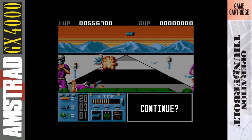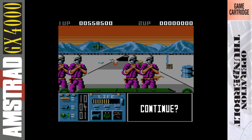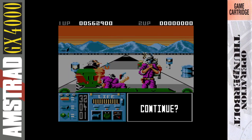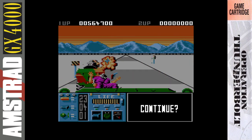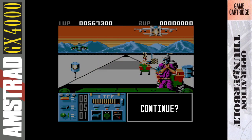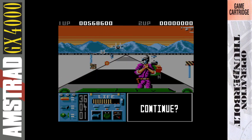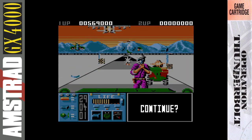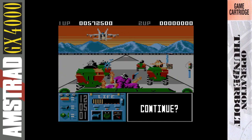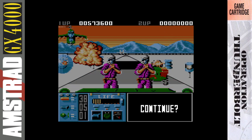Some interesting stuff I found from digging through Amstrad Action magazines: the GX 4000 version was previewed briefly — just in text — in Issue 60 of 1990. And interestingly, apparently this was originally planned to be a light gun game for the GX 4000. I quote: 'It's hoped that a light gun will be available for the game's launch.' That's a bit of a bombshell — this was going to be a light gun game before the GX 4000 launched. But the gun never made it.